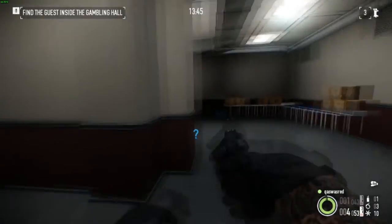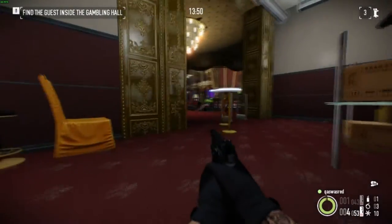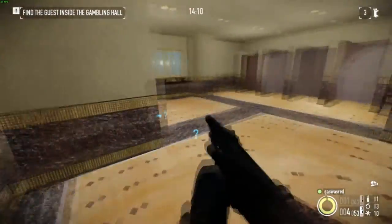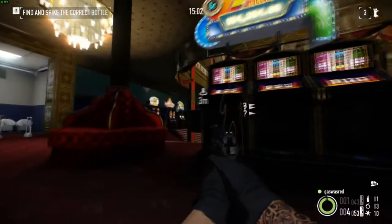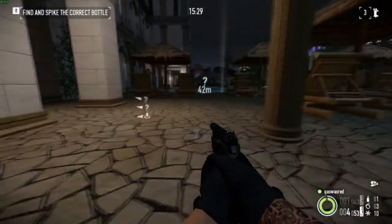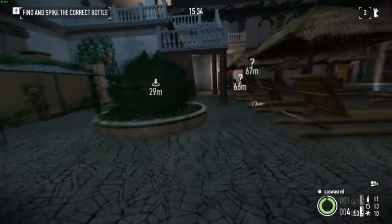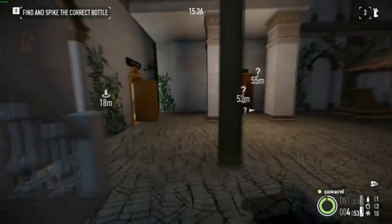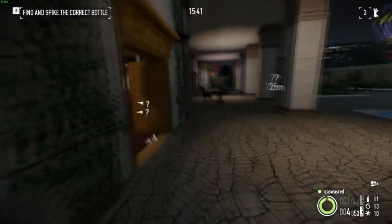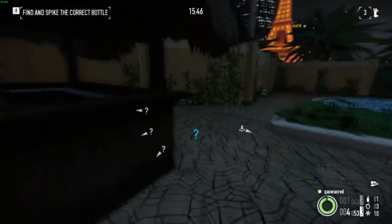Now we have to find this guy - he's either on the left side of this whole place or the right side. He's white - he's on the other side. I have to find the blue bottle. I need to go to these different bar locations and spike the correct alcohol, then take that alcohol and give it to him. This is red.